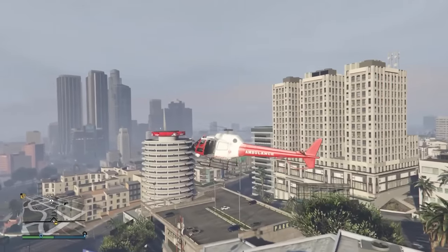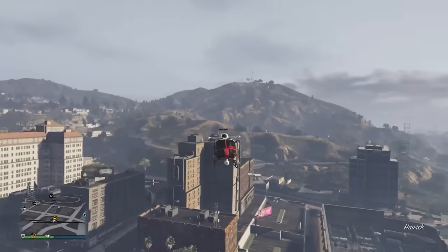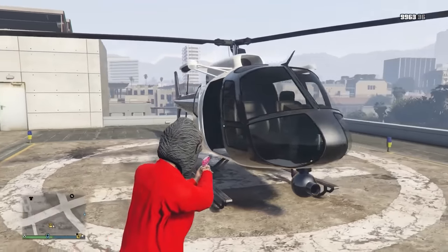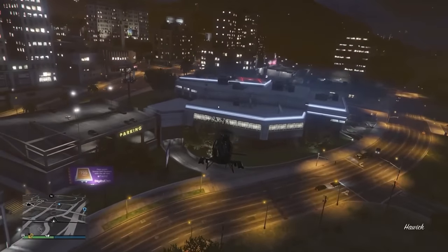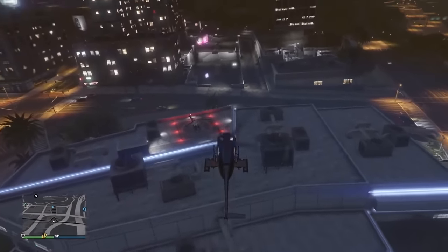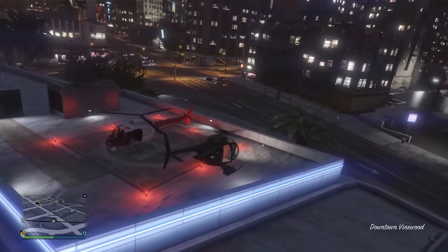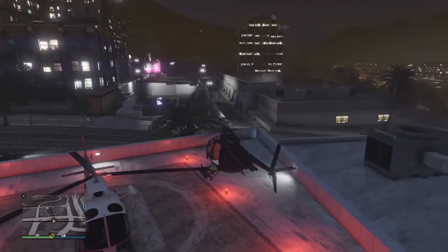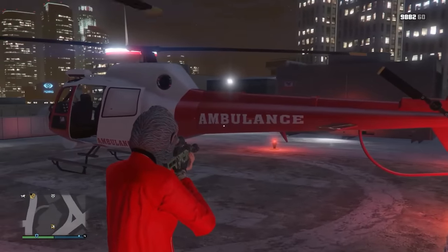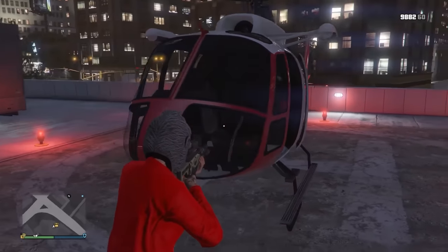Next we have Ambulance Helicopters, or really any variants of the Maverick Helicopter — you can also get police helis. To get these to spawn, you just need to be flying a helicopter and fly around to a bunch of the helicopter spawns on the map. Check all the police stations and the hospital. I got the ambulance helicopter to spawn on top of the Vinewood police station and also down at the hospital. Unfortunately you can't keep it, but it's pretty cool to fly around in.